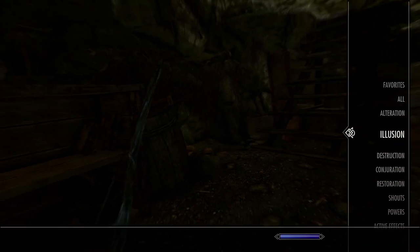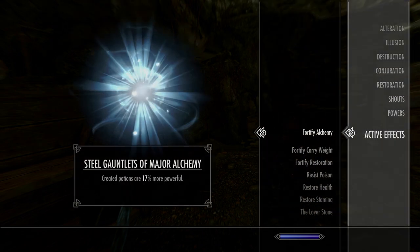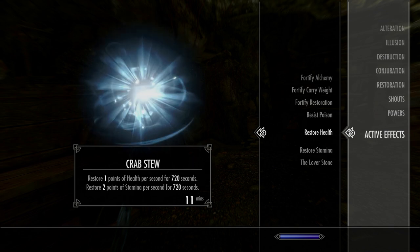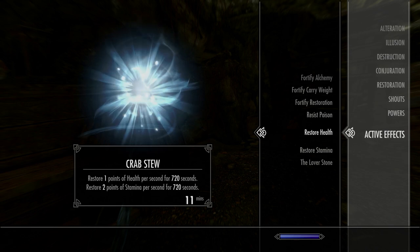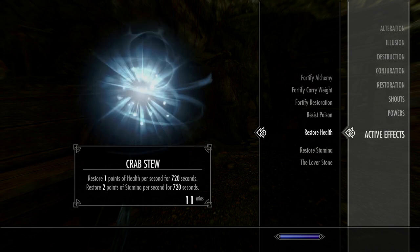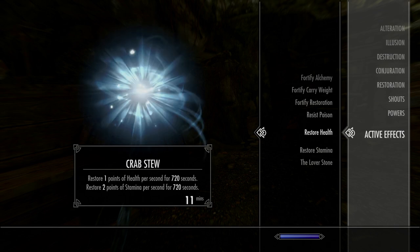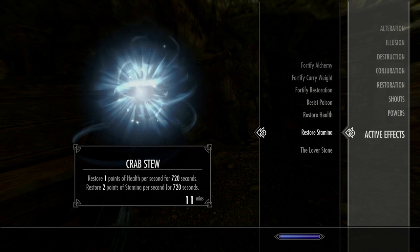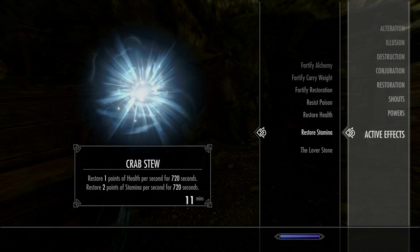Now to validate — you can verify what buffs you have active. 'Restore Health' — that's because of the crab stew, and it tells you exactly how much time you have left: 11 minutes. My mental math earlier said 12, so pretty close. 'Restore Stamina' — it tells you not only what you're getting but where it's coming from.